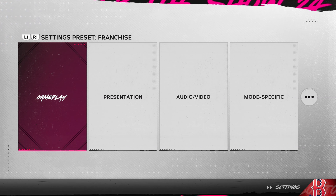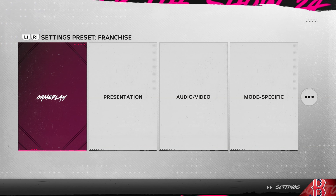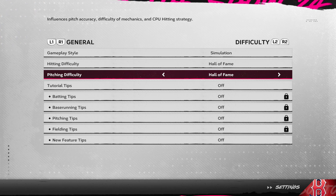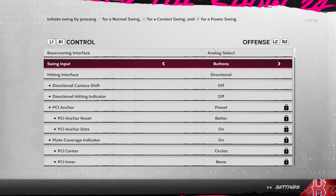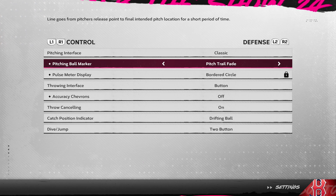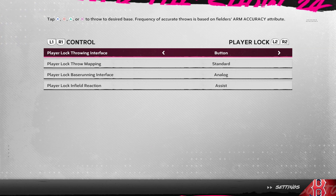Jumping into our settings preset for franchise mode, we're going to be playing on Hall of Fame hitting and pitching difficulties with all of the tutorial tips off.